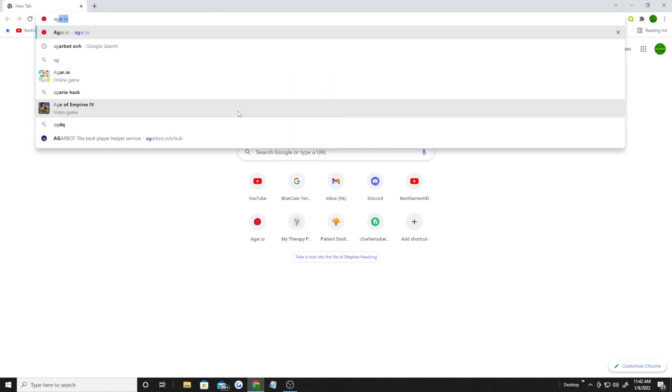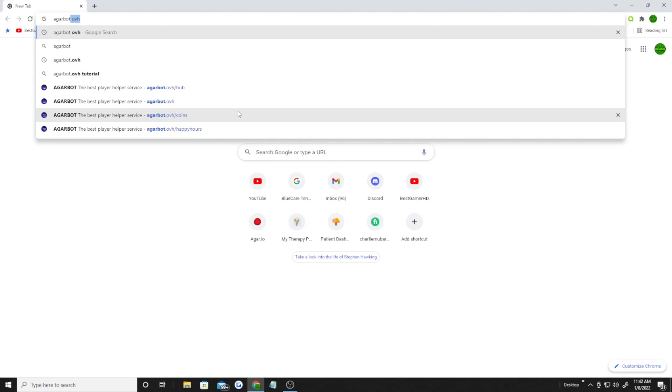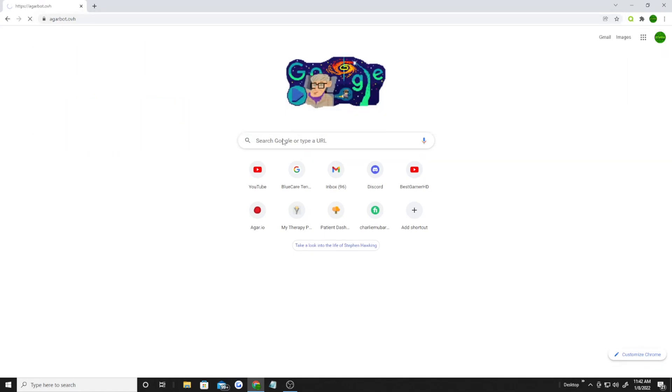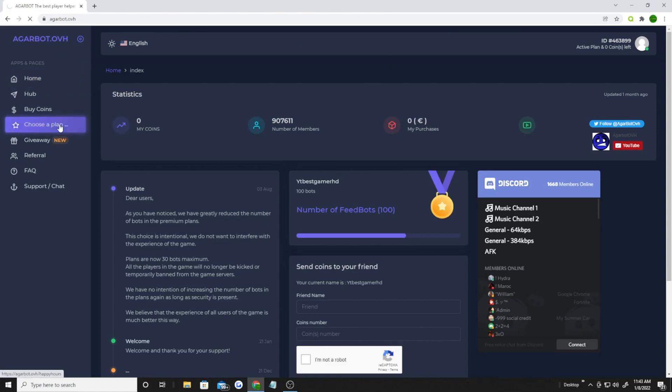First you gotta go to Agarbot — Agarbot.OVH. Go to this website, make an account, sign in. You've got different types of plans here you can choose from.